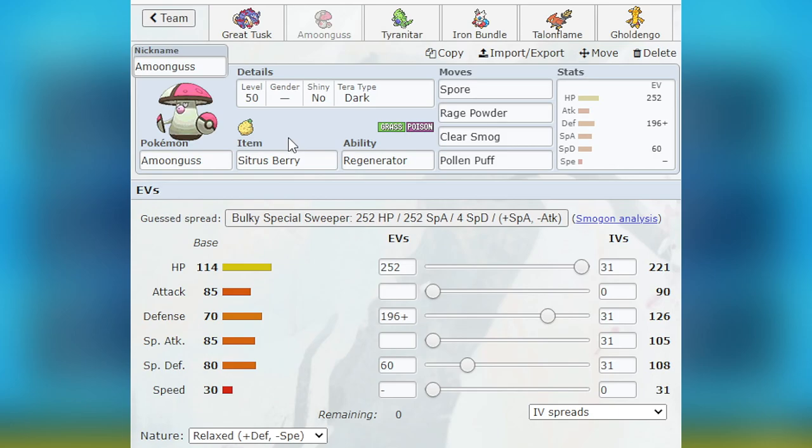I don't think I clicked Spore once — I might have clicked one or two moves, but Amoonguss really didn't do anything unfortunately. That was probably more on me than the Pokémon itself. But the threat of it alone actually did help — some people were hesitant to do certain things because they were worried Amoonguss was in the back, and that alone was pretty helpful at times. Shout-outs to you — you're a cool guy.